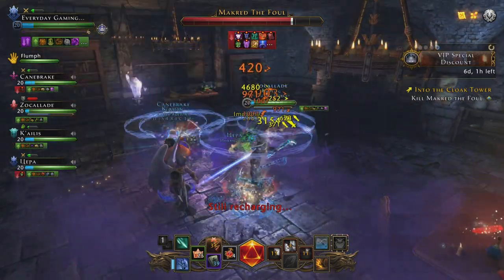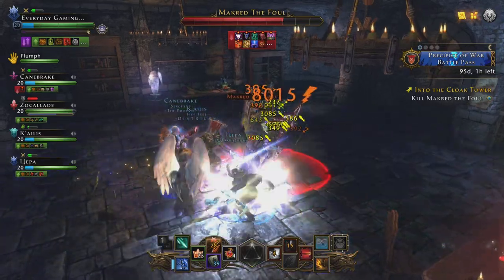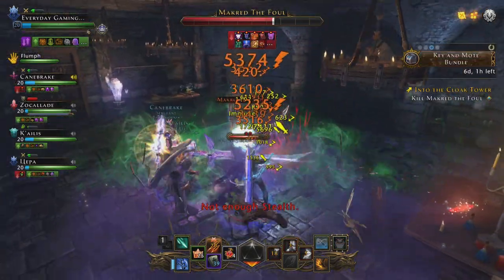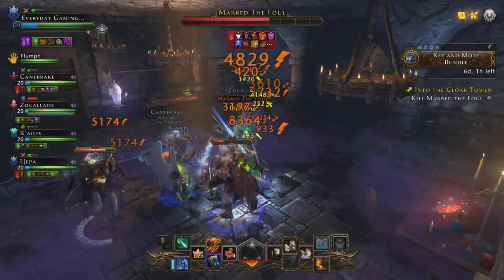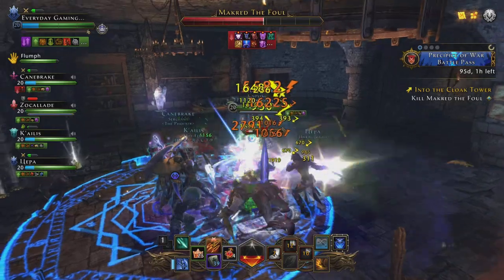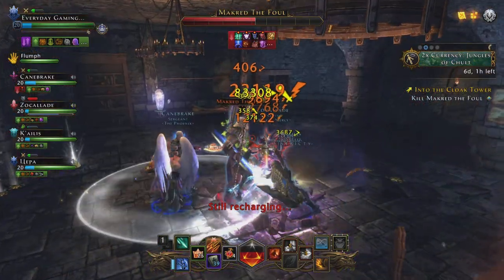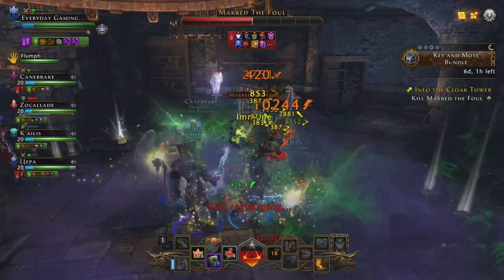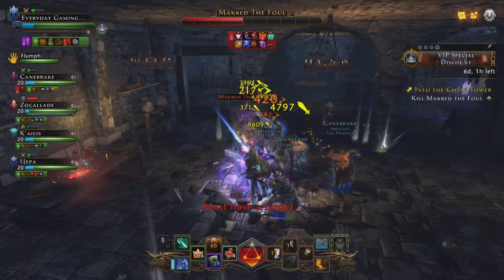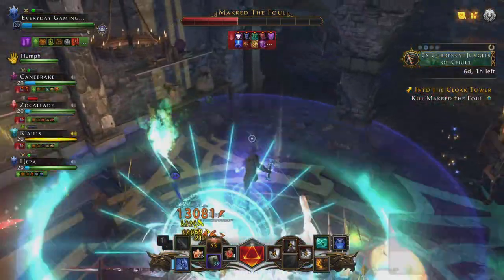He's got another attack. If you see a red circle on the ground, he will slam you down to the floor. That's not a nice attack, so dodge that too. And he will also summon some enemy friends. I think the Cloak Tower is the dungeon with the easiest bosses, so watch his attacks and be safe guys. Kill him.